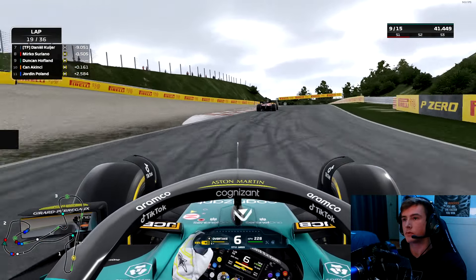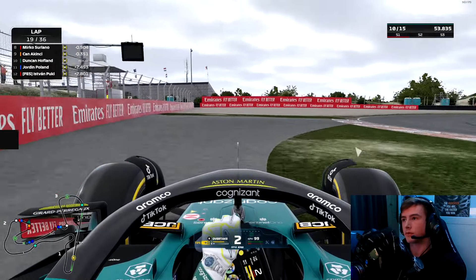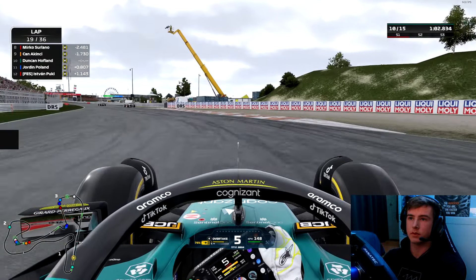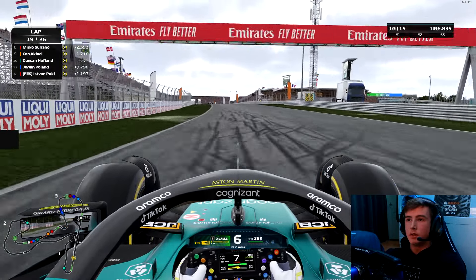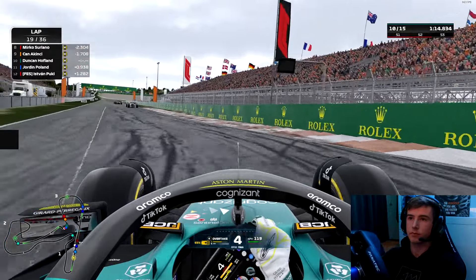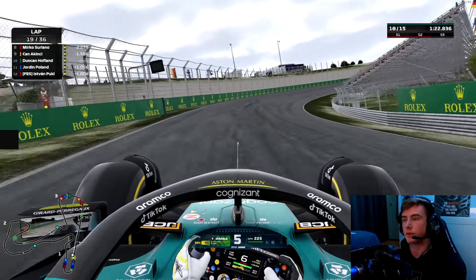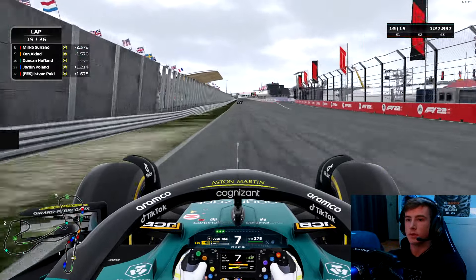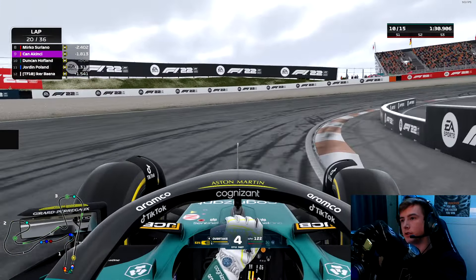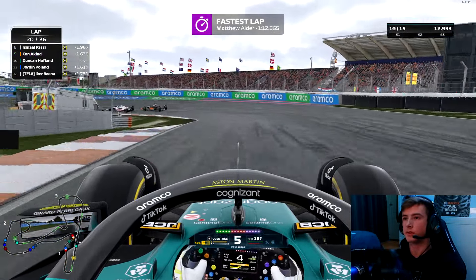We're having a bit of oversteer, using our ERS to stay close to Mirko. You can see how much time Chan is gaining — and then in the next right-hander he hits the rear of our car. Luckily we just about managed to keep it out of the wall, but that cost us around two seconds. Now we have to use a lot of our battery to get back into DRS range, which is not ideal. Chan basically hit us off the track — he should give that position back.